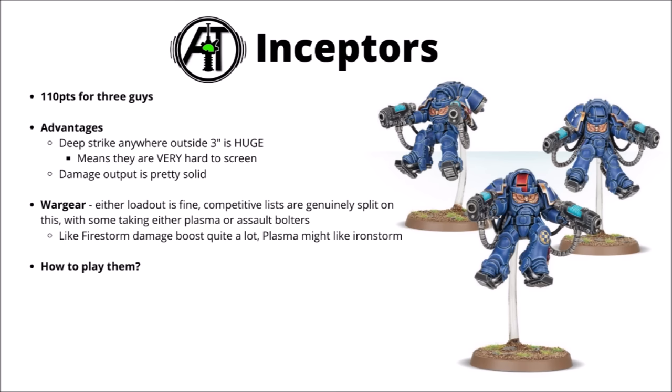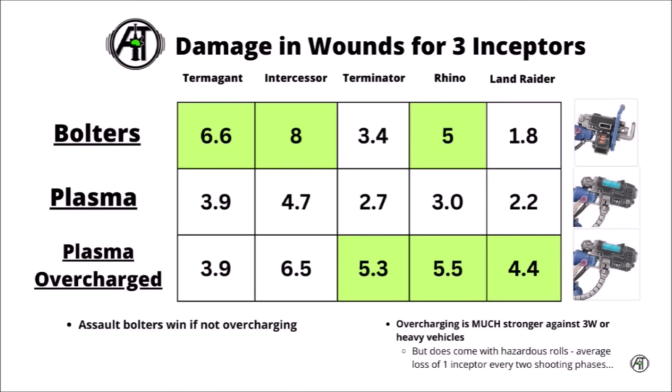Both the Plasma Exterminators and the Assault Bolters are genuinely quite good for their cost. The Plasma Exterminators will do better against three-wound infantry and vehicles, whereas the Assault Bolters are solidly ahead against things like standard Space Marines. There doesn't seem to be any enormous consensus with one loadout getting taken a lot more in competitive lists. Some detachments might help with damage output — the Firestorm Force getting an extra pip of strength with the threat of plus one to wound is quite nice, and the Plasma version might quite like the Iron Storm Assault Force. Looking at a damage breakdown, Plasma wins big against Terminators and any vehicle at toughness 10 or greater, while the Assault Bolters are solidly ahead against Termagants and Space Marines, and roughly even against light vehicles like a Rhino.